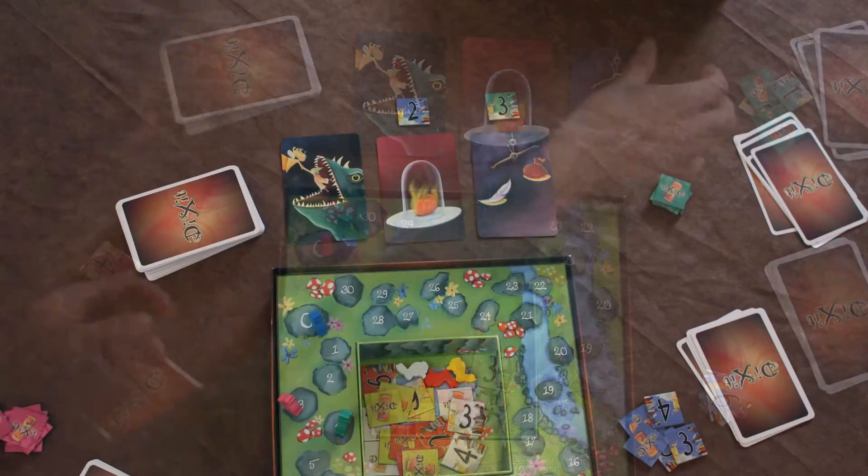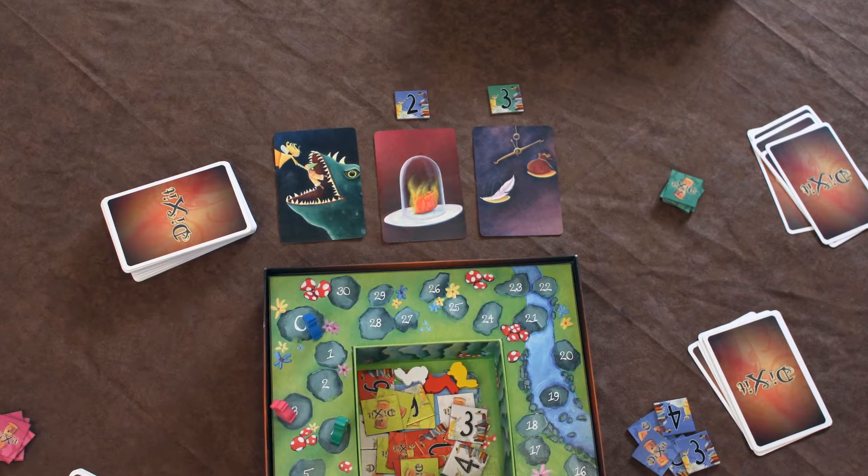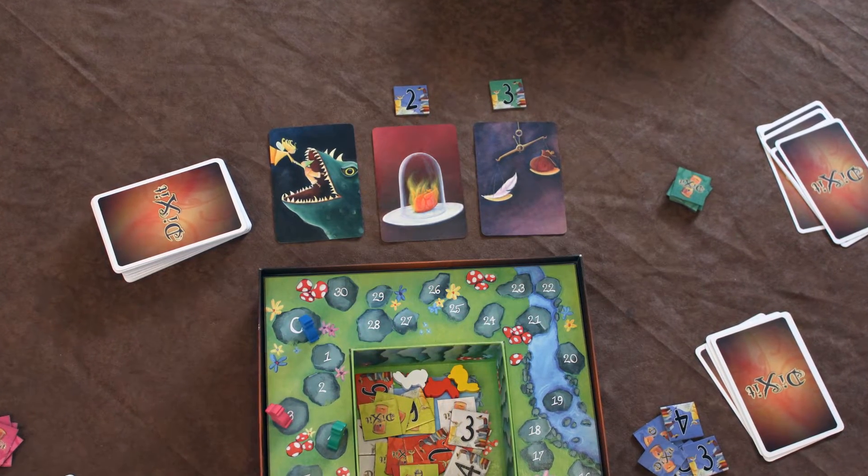Now each player around the table is going to vote on which card he or she thinks was the storyteller's original card. The voting is done in secret, with each player playing a voting token dependent on where the card is on the table. Cards are usually numbered from left to right. The storyteller doesn't get a vote, and nobody can vote for their own card.